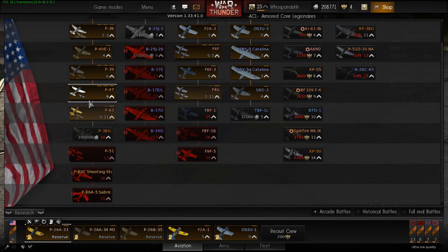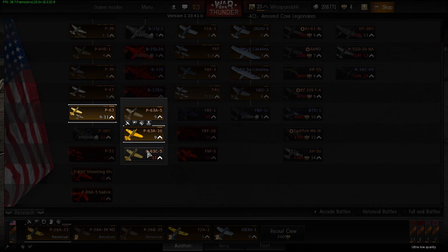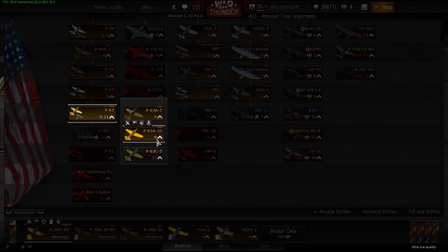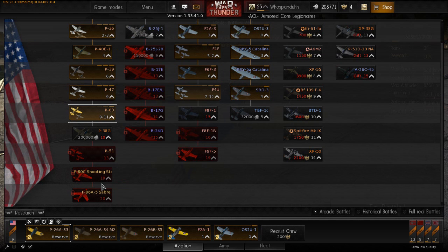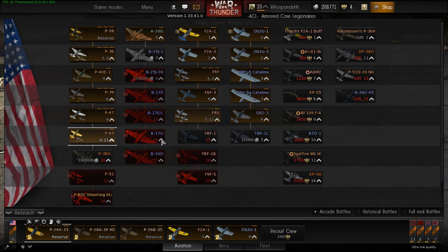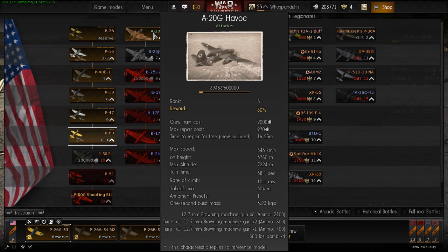You get your P-47s at tier 9, and you also get some other variants where the last one is actually tier 11, though I don't think it makes much difference from the earlier two. Then keep going down the bomber line — I highly suggest it. These are the American bombers: B-25s at tier 7, tier 9, then a bunch of B-17s, and finally the B-24. The A-20G is the tier 5 one which I highly suggest — it's really good and my friends love destroying in it.